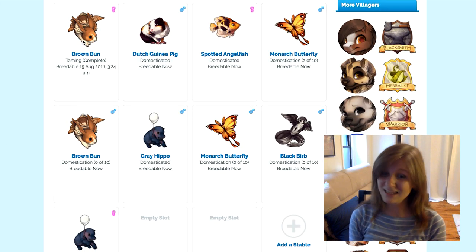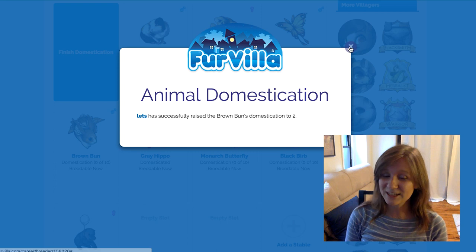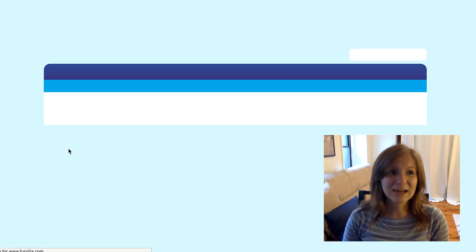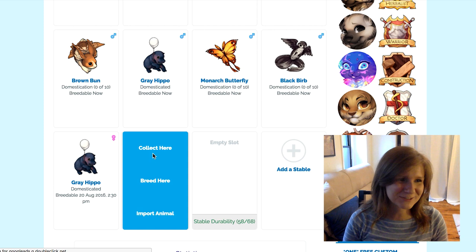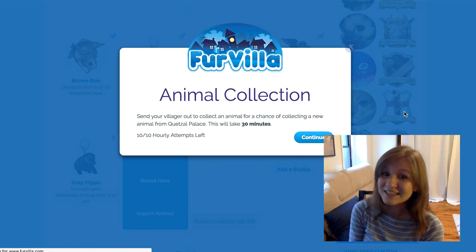I really like the breeding minigame. I'm just now exploring it, but domesticating the pets — I'm really into it. I also really like harvesting the different plants, and I'm getting into the alchemy minigame.